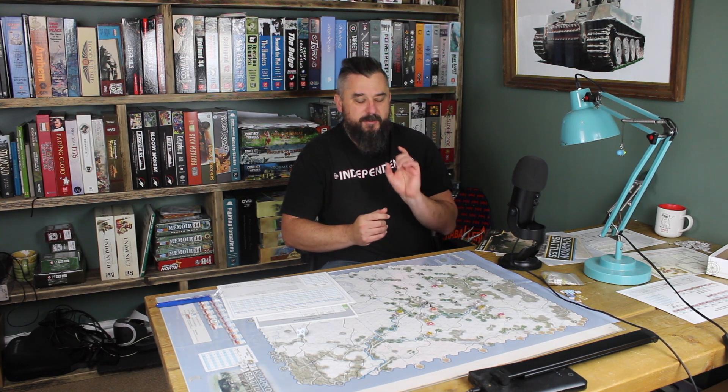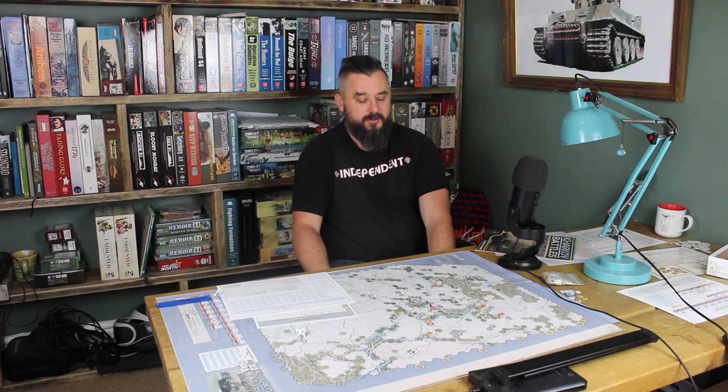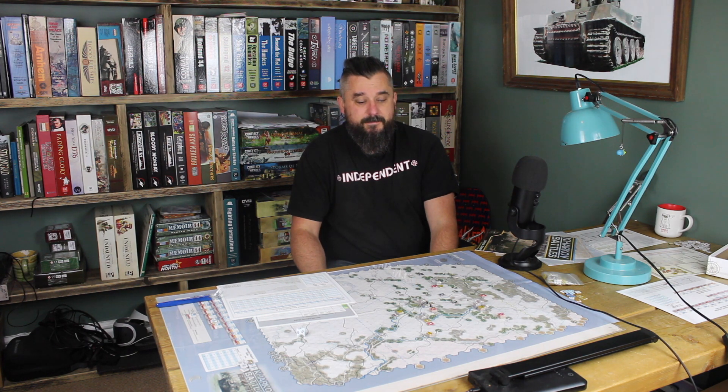I particularly like the prepared assault table — the way you use columns depending on the terrain rather than having lots of modifiers to the dice roll is very clever. I also like the strength point chits that go under the counters. I thought that might be fiddly but it's really not at all. The one thing I'd note is the counters are quite small and some of the text size is quite small too, so you need good eyesight. But overall a very enjoyable experience and I'm looking forward to playing it again, which is always a good sign. Thanks for watching.